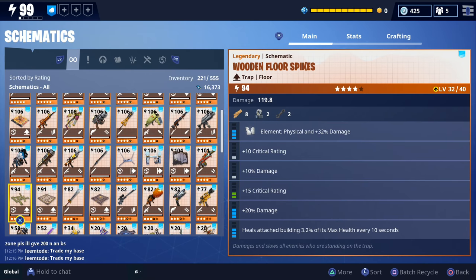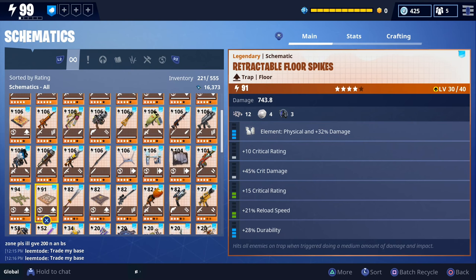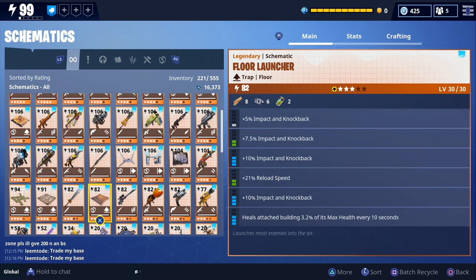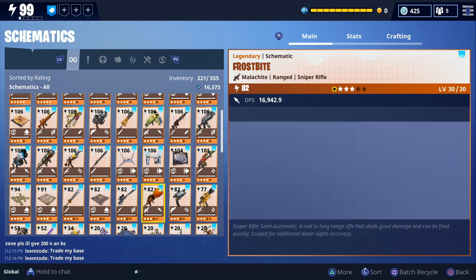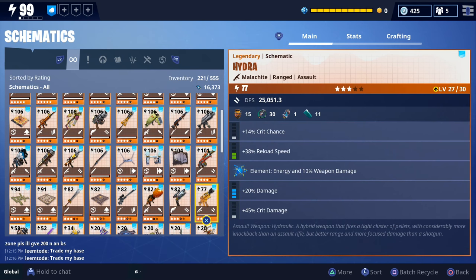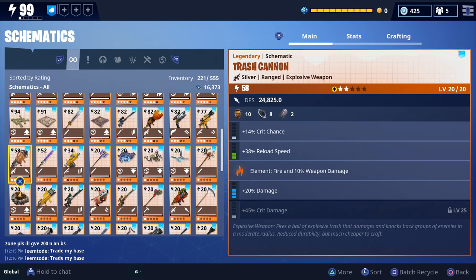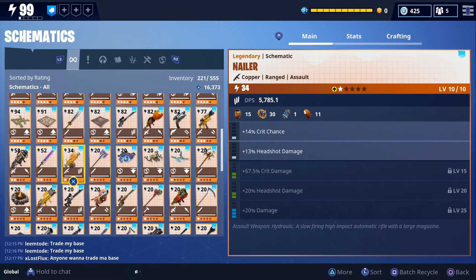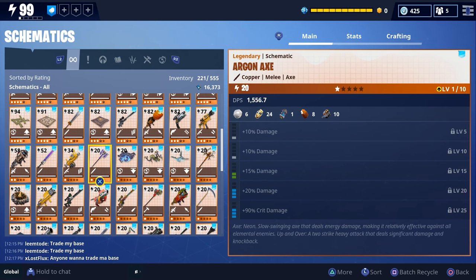We got the Snowball Launcher from the Christmas event. We also got wooden floor spikes which I did convert, as well as retractable floor spikes which I increased the rarity of this week. We also got Dragon's, floor launchers which I really need to evolve and upgrade, the Frostbite from the winter event, Jack-a-Launcher from the Halloween event, Vendotec Blaster, Hydra, the Trash Cannon from the Horde Bash event, the Krypton Sword which I never finished upgrading, the Nailer, the Argon Axe, and everything from this point on hasn't been upgraded at all.